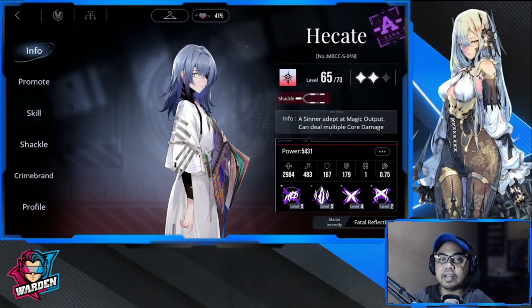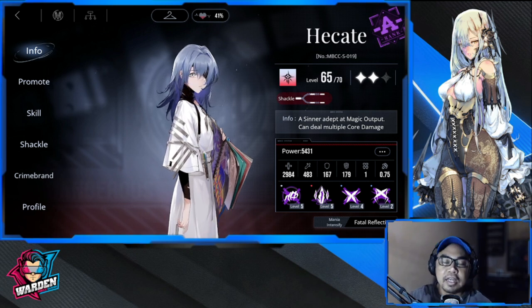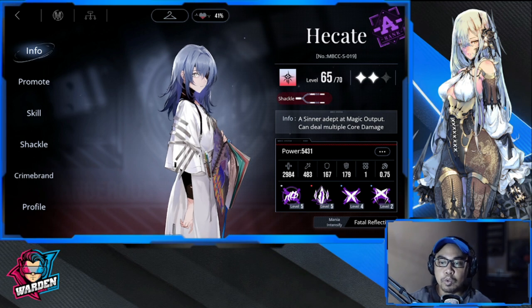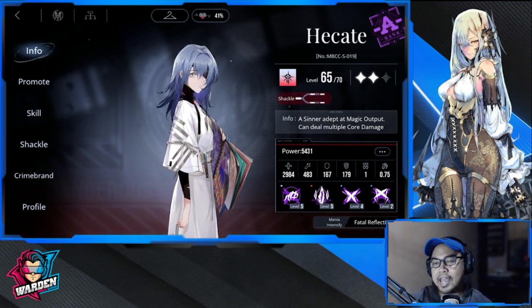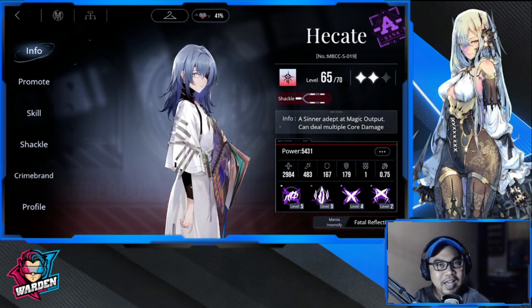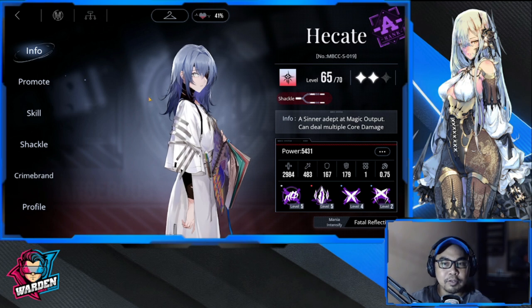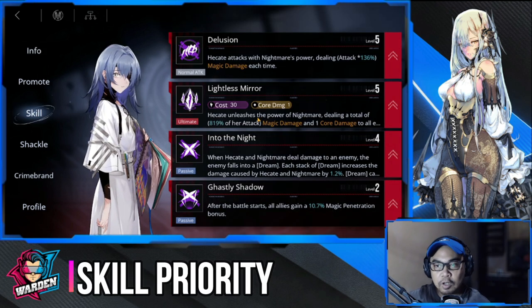Hey guys, welcome to Path to Nowhere. We're going to be discussing the build for Hekate. First and foremost, she's one of your best value rank A characters. She's the best value rank A that I've been using. We'll start off with her skill priority.